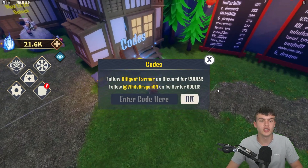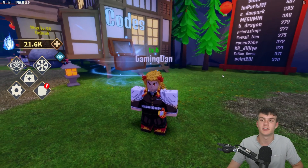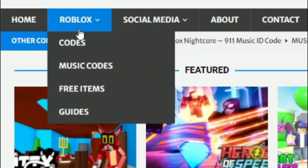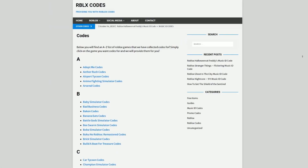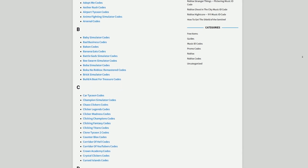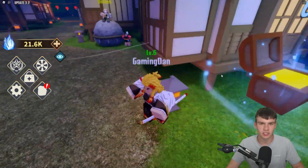Are you tired of watching YouTube videos just to find Roblox codes? I've got a solution for that: rblxcodes.com. On the website you can find game codes, music codes, and guides. There is tons of stuff to check out — we provide codes for about 300 Roblox games, so if you need a code for a game, it will be there.